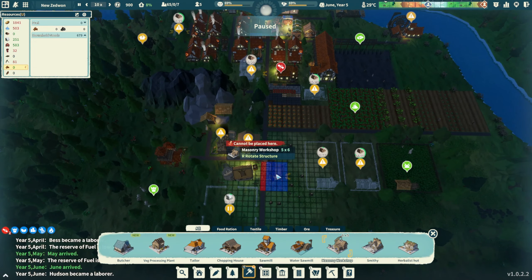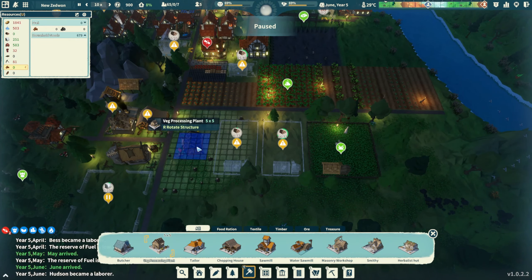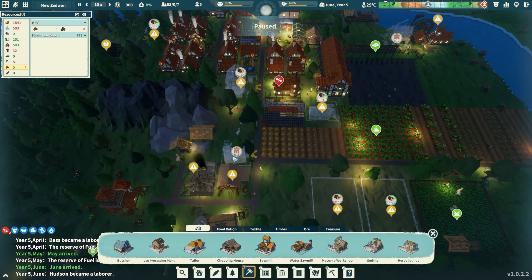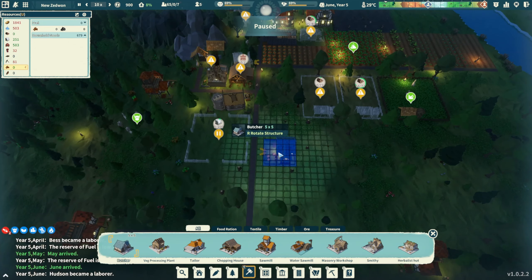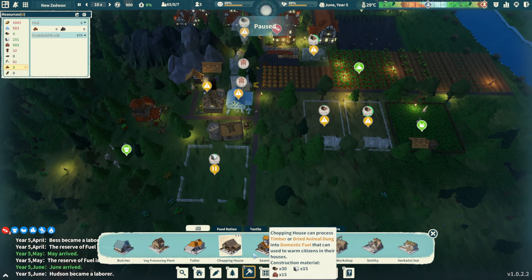The masonry workshop should go right here next door to the stone mine. We also have a veggie producing plant going in - that will produce salads. That could go right by our vegetables. A butcher should go right in here somewhere as well. If I get another pasture in here that might be in the way - let's put it right next to this one. The herbal hut looks good too.